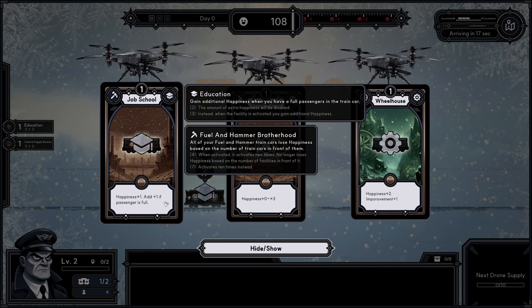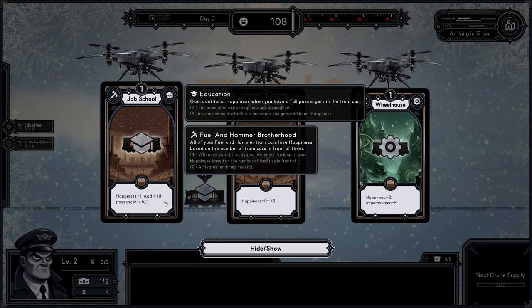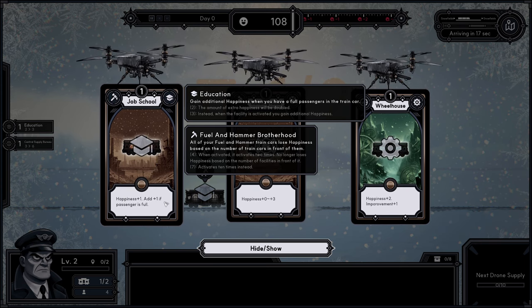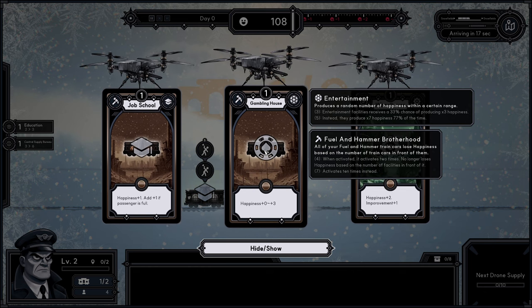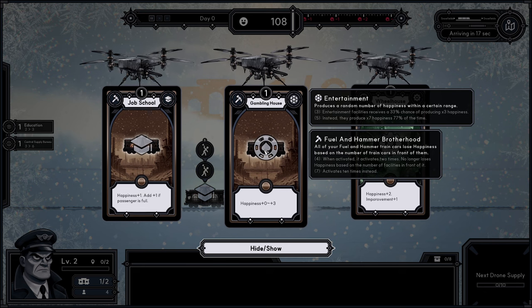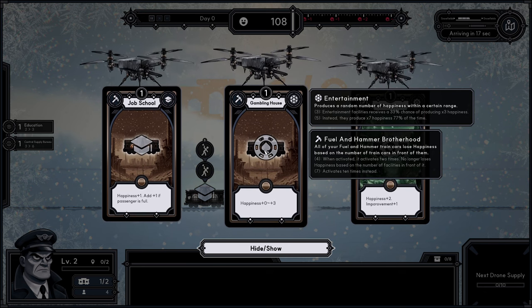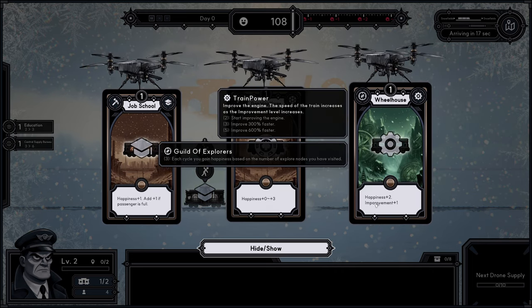I'm not entirely certain when a passenger is considered full. I think it means that the train car is full and I think three passengers is the maximum. Then we have a gambling house which gives zero to three happiness — it's a dice roll, you could get zero or three. And then we have a wheelhouse that grants happiness and improvement.